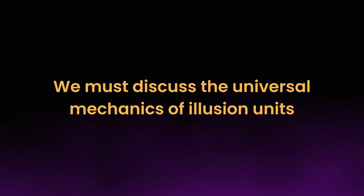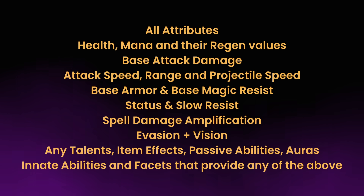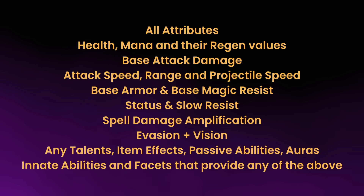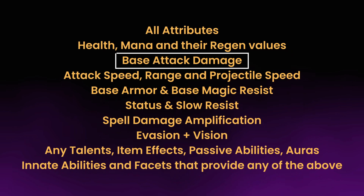Before looking at item synergies, we need to first discuss the universal mechanics of illusion units. This is a non-exhaustive list of the qualities which illusion units duplicate based off the hero they're created from. Illusions copy all attributes, health, mana, and their regeneration values, base attack damage, attack speed, attack range and projectile speed, base armor and base magic resistance, status resistance and slow resistance, spell damage amplification, evasion, vision, and any talents, item effects, passive abilities, auras, innate abilities, and facets that provide any of the above.